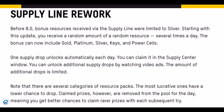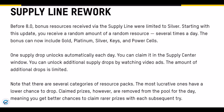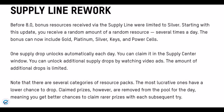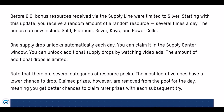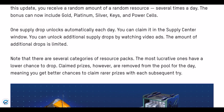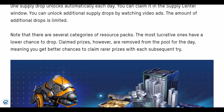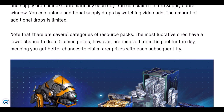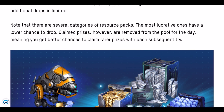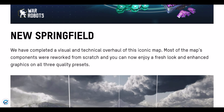The Supply Line rework is huge. Before 8.0, bonus resources received via the Supply Line were limited to silver. Starting with this update, you receive a random amount of random resources several times a day. The bonus can now include gold, platinum, silver, keys, and power cells. One supply drop unlocks automatically each day, claimable in the Supply Center window. You can unlock additional supply drops by watching ads, with a limited number of extra drops. The most lucrative resource packs have a lower chance to drop, but claimed prizes are removed from the pool daily — meaning you get better chances at rare prizes with each subsequent try.